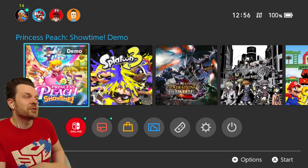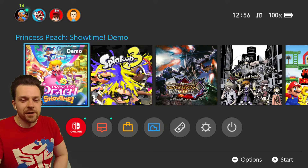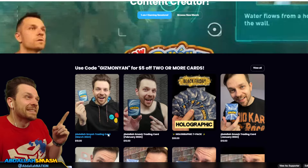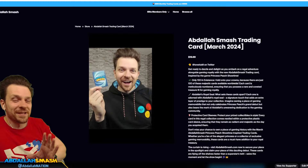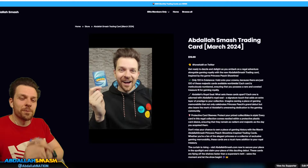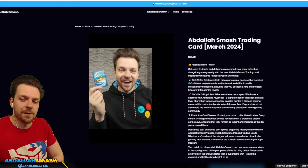Speaking of cool things, you guys are very cool — you guys are great. If you guys want to help support my channel, you guys can pick up this card right here, this March trading card. It is completely based around the Princess Peach theme. It's a mystery design until you get it, but the artwork is phenomenal and the cards are on their way over. Link in the description for the card — go to abdallahsmash.com and pick that up.